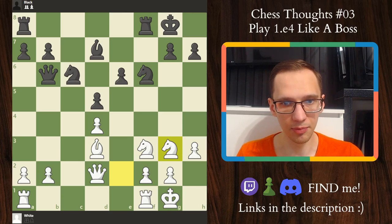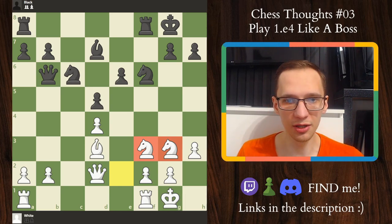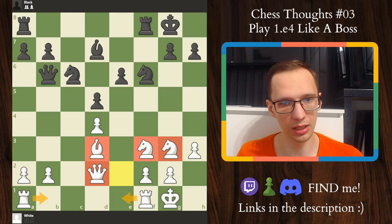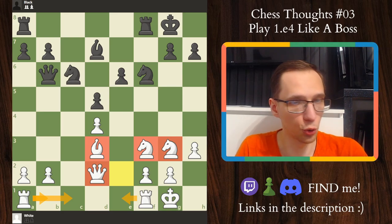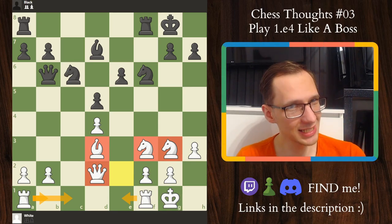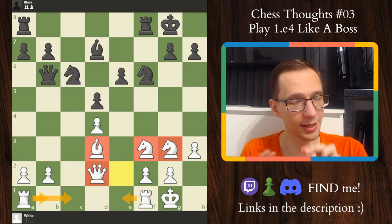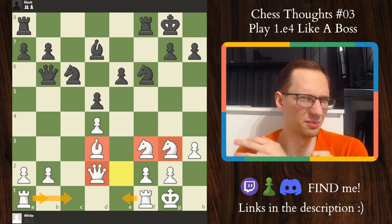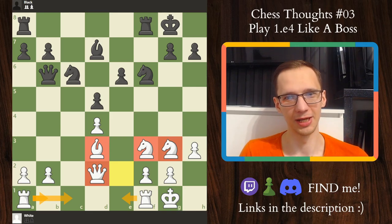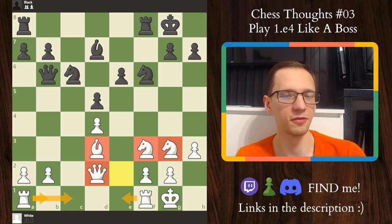This is the point of the Tarrasch: your knights end up on f3 and g3 where they are perfectly poised for a kingside attack. Our other pieces are also great — we still need to figure out what to do about our rooks, which usually go to e1 and c1. White is, according to the engine, almost plus one — white is significantly better. Yes, the Tarrasch seems a bit tame at first — you play knight d2, knight e2 instead of knight f3 — it seems compact and passive. But then you get to place your knights on perfect squares, perfectly placed for a good attack. Very active, and who wouldn't take this position as white?